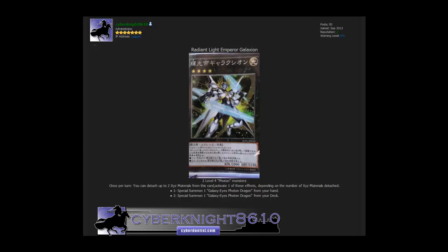Once per turn, you can detach up to 2 XYZ materials from this card to activate one of these effects depending on the number of materials detached. If it's 1, you can special summon 1 Galaxy Eyes Photon Dragon from your hand. If it's 2, you can special summon 1 Galaxy Eyes Photon Dragon from your deck. That's pretty cool.